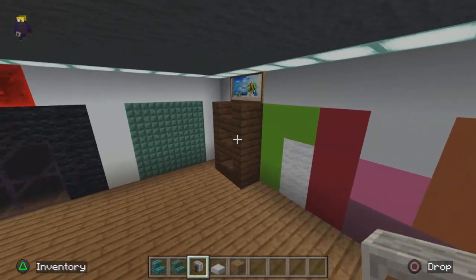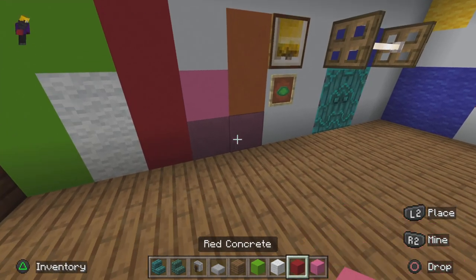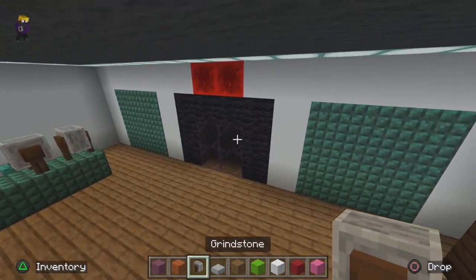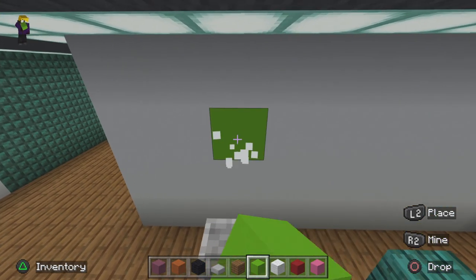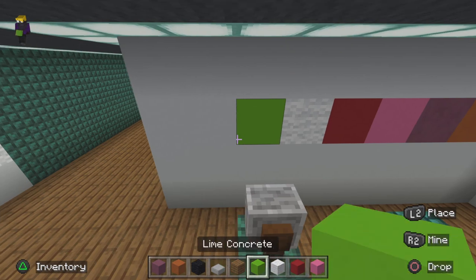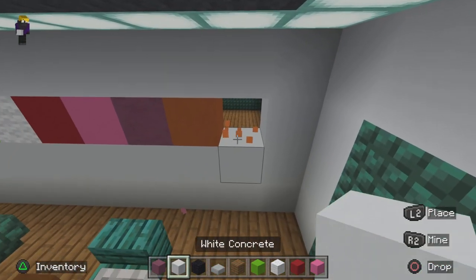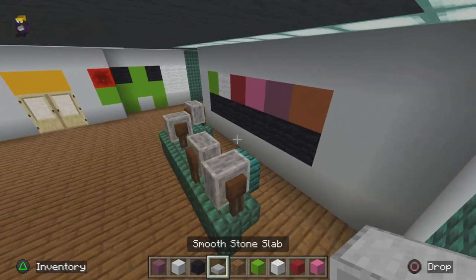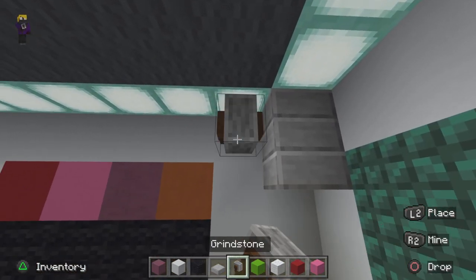After that we need lime concrete, white wool, red concrete, pink concrete, purple terracotta, orange terracotta, and black wool. We take one concrete and place in the order of the characters. Then take black wool and just place it along here. Then take a smooth stone slab — actually we need a grindstone — and place it in this corner on the wall like that.